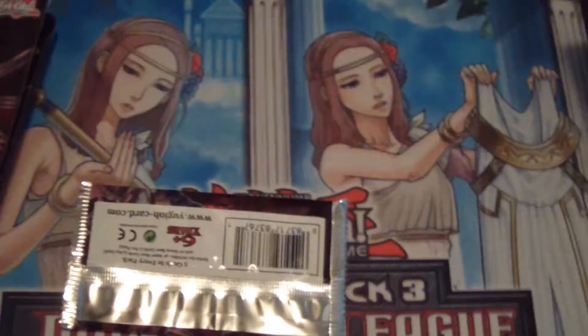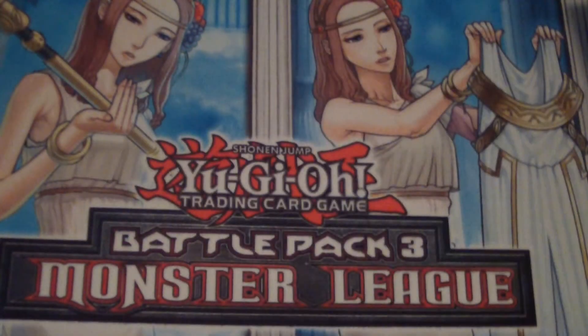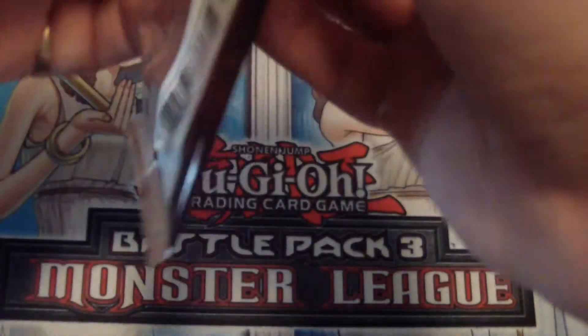Let me reposition my camera here a little bit. There we go. Look at my two beautiful ladies — Forbidden Dress and... I forget what that other card's called. But in any case, let's see what we get. Five cards per pack, all hollows. Let's see.